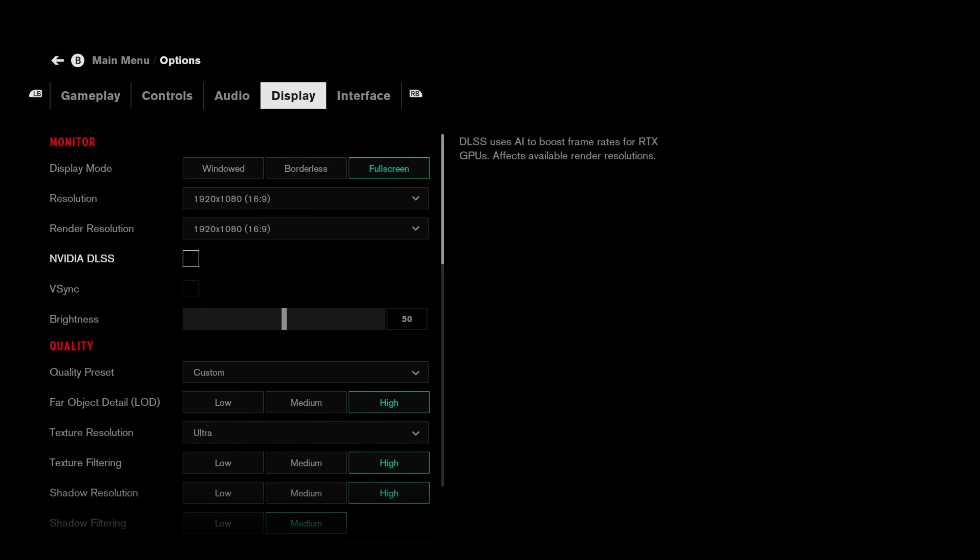The high preset for ray tracing enables all of these and it's quite demanding, especially at 4K. We are currently running the game at 1080p, and will also be testing 4K. We're running at completely highest settings, with film grain turned off. We may also test NVIDIA DLSS, especially if our 4K numbers are really low. For now, let's jump in at 1080p maximum settings with ray tracing on high and no DLSS.